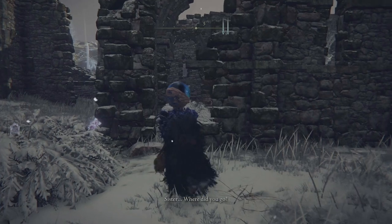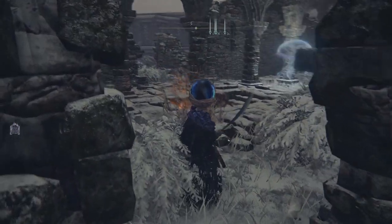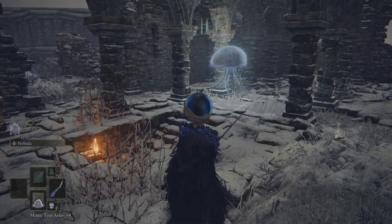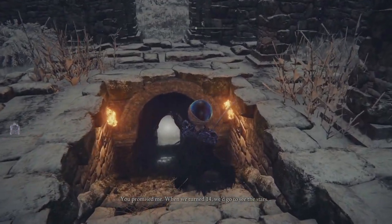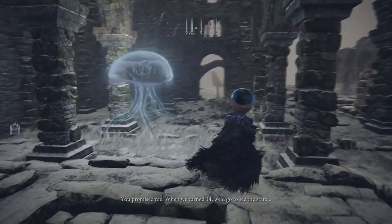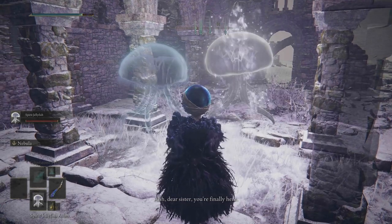After you get there, just enter and you're going to see a big jellyfish. Here you need to spawn your jellyfish spirit ashes next to her. This will actually unlock the seal, which you can then enter the cellar below.